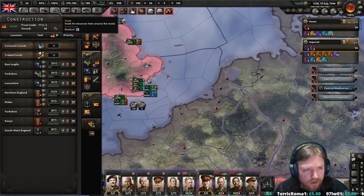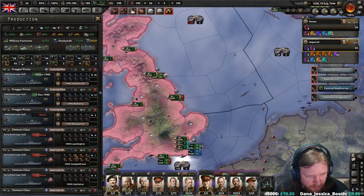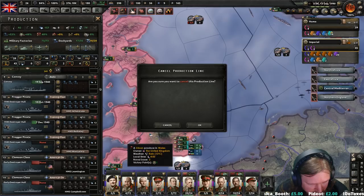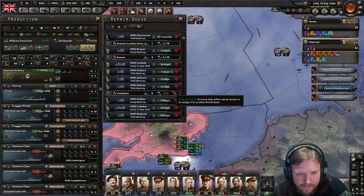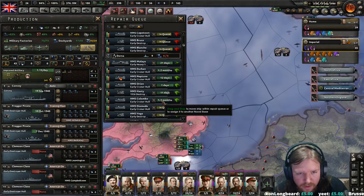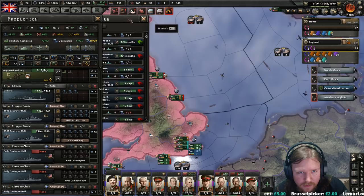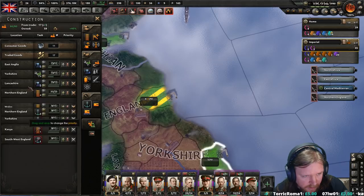Let's see if those American ships are actually being upgraded. Yeah, they are still in the queue, and we have not actually started work on them. Let's delete you — you've got nothing done on you. It's because 18 dockyards are currently being used for repairs. I feel like the Yorkshire naval base could do with a little bit of an upgrade — let's get you to level 8.